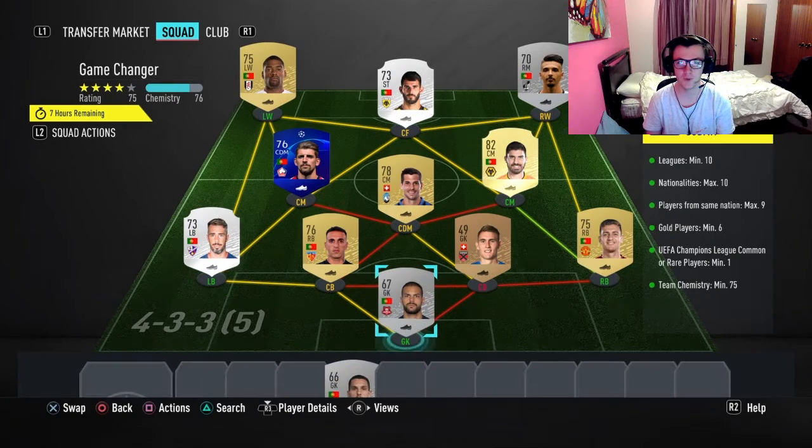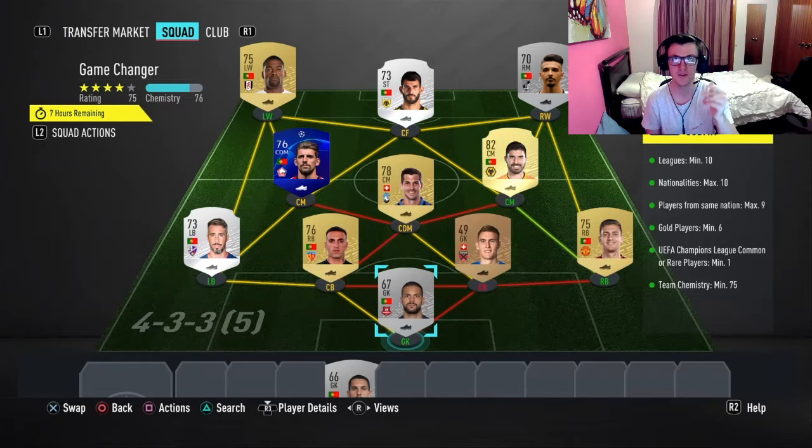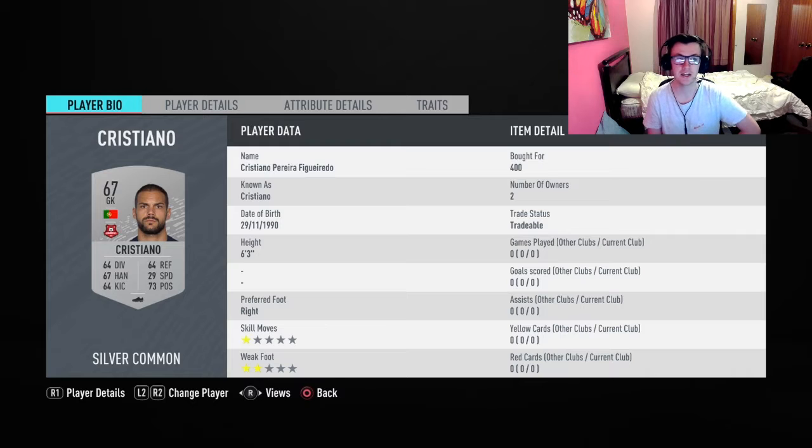The requirements you need for this is minimum 10 leagues and max 10 nationalities, which is a bit tricky. I went for Portugal and then a little bit of Swiss in the middle there, as you can see. I did use a couple of gold players — you need minimum 6 for that — and then max 9 players from the same nation.